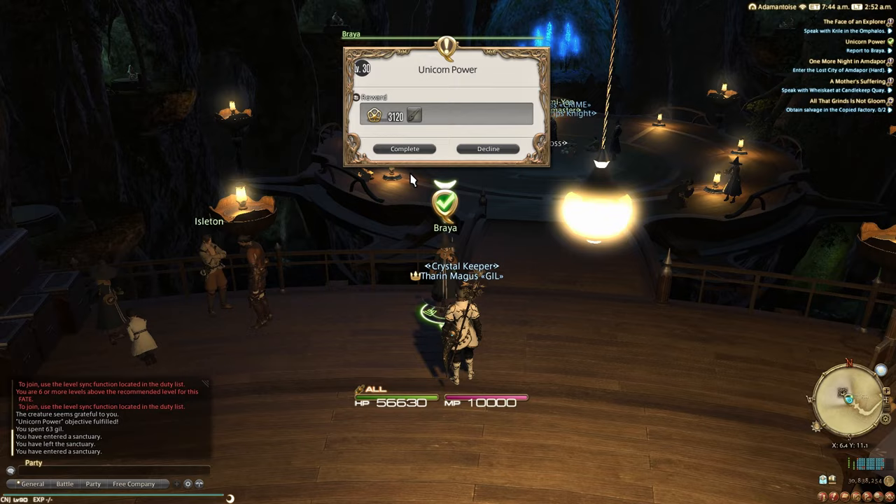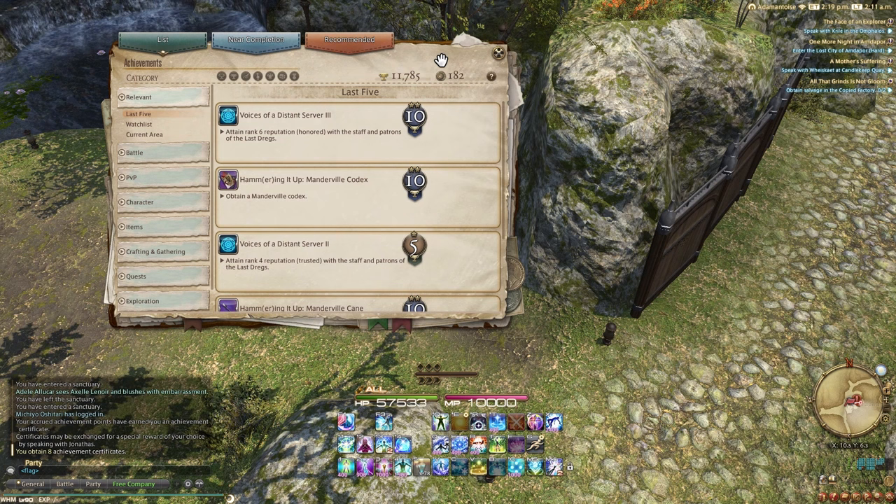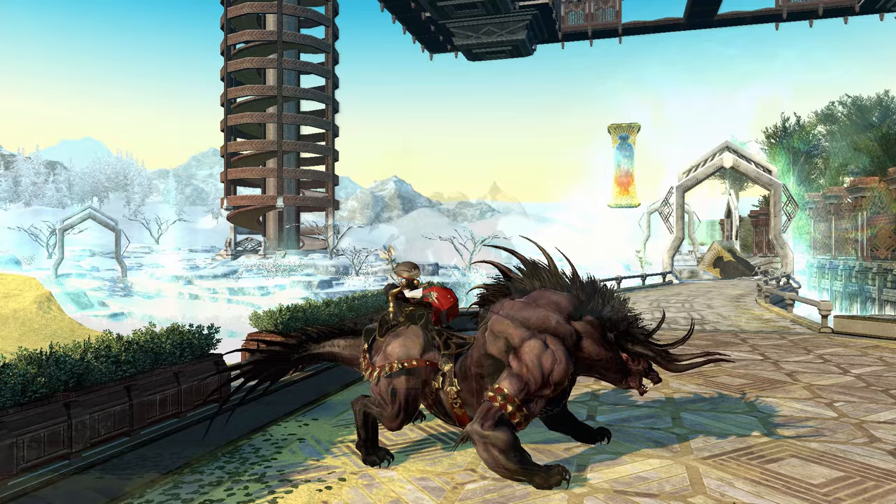Returning to Gridania, there are three more mounts that can be obtained, all of which are sold by a special achievement vendor. Anytime you talk to Jonathas, he will reward you with achievement certificates depending on how many achievements you have obtained, which you will naturally get just by playing. These certificates can be used for the different items that he sells, including the Behemoth Warhorn, the Magitek Deathclaw Identification Key, and the Void Resignator.